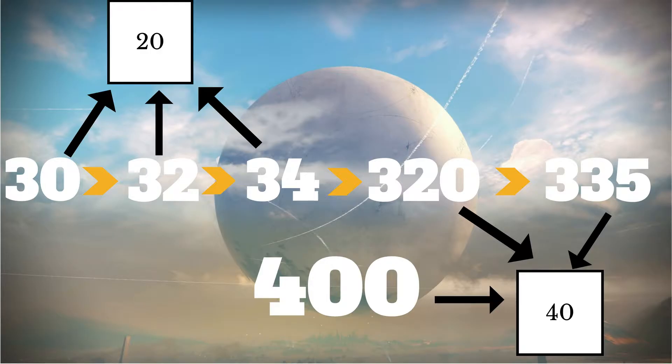You'll be up to 385 with the easy raid, and then once the hard raid comes out you'll be able to go all the way up to 400. I'm sure there'll be other ways to get up there — whether it be Iron Banner, Trials of Osiris, probably Lord Shaxx, Bounties, or Strike Gear, which is going to be covered in another video. There are a lot of different ways I'm sure we'll be able to reach 400, and I'm looking forward to grinding up there when September 20 rolls around.